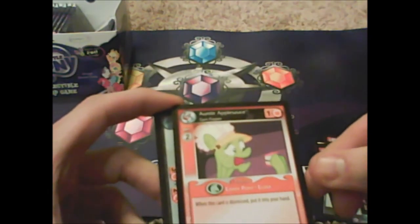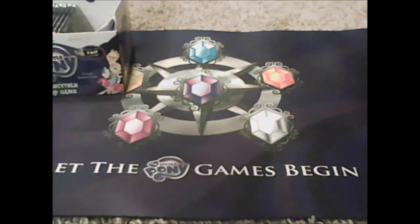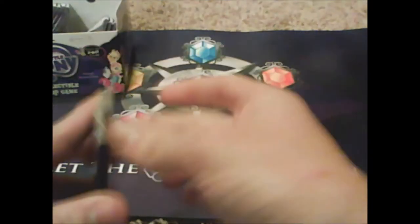Babies Are for Babies, Auntie Applesauce — I was thinking of adding it but can only play two problems with the same name, and I already have one set aside. Lots of foils here — these ones are upside down. Meanie Meanie Pants — hopefully you can see it.